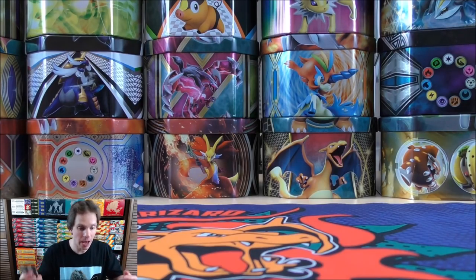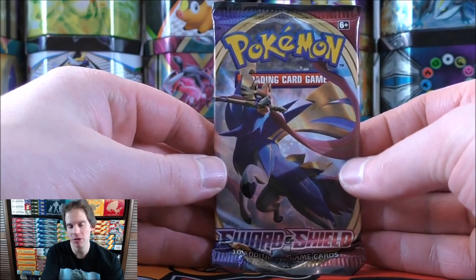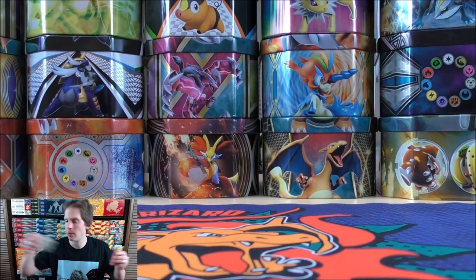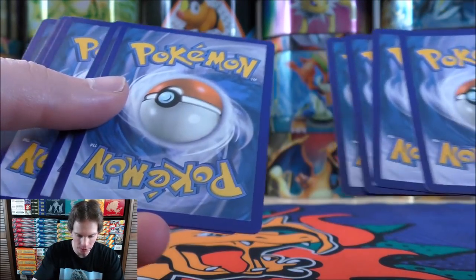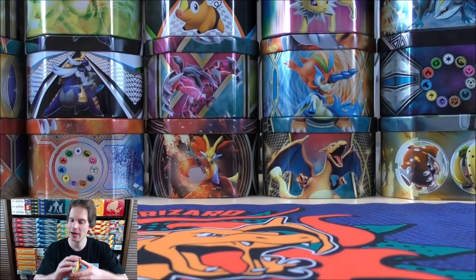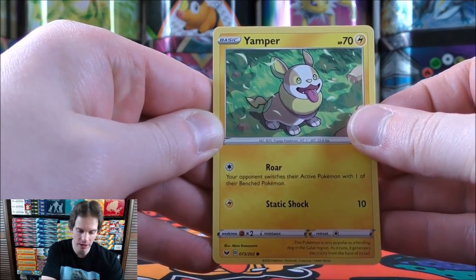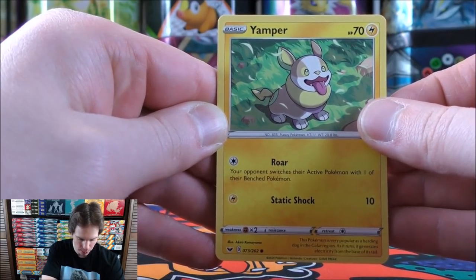I've had lots of this set openings on my channel. I actually went to a GameStop clearance sale and found Sun and Moon base set for 99 cents a pack — same thing for Evolutions. I bought so many of those one-pack blisters. Now on to the Sword and Shield base set booster pack — the first set to include Pokemon V. It's actually one of my favorite Sword and Shield series sets.